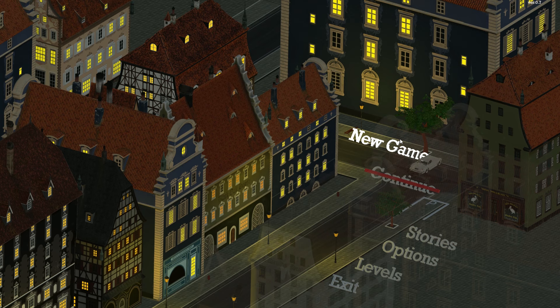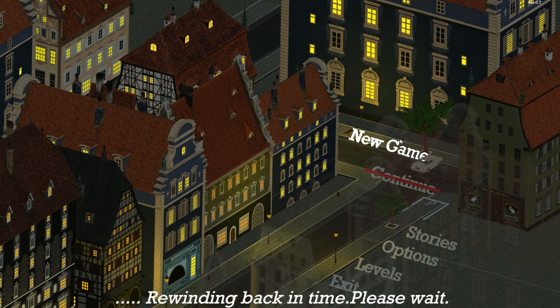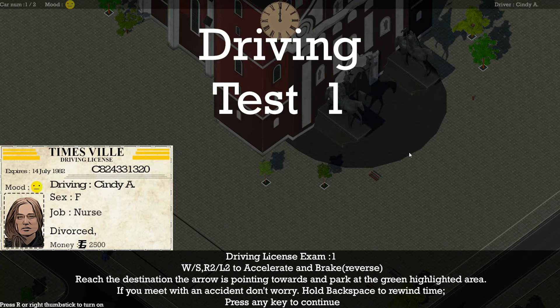Let's start a new game. We're winding back in time — that's clever. This is a pretty long load time for a game of this size, but I guess there's a bunch of stuff going on in the background. Driving test one: W and S to accelerate and brake. Reach the destination the arrow is pointing towards and park in the green highlighted area. If you meet with an accident, don't worry — hold backspace.